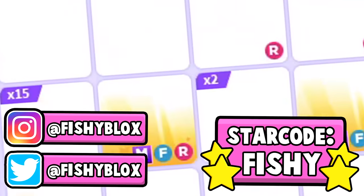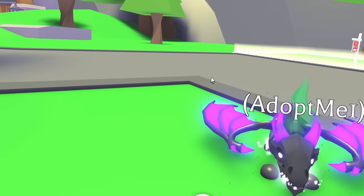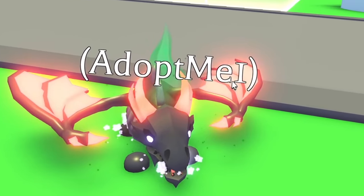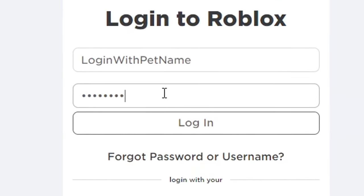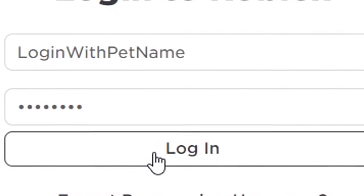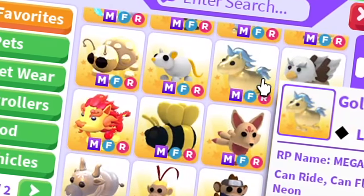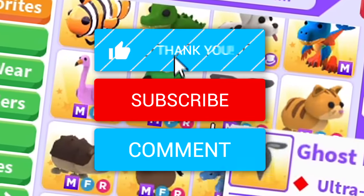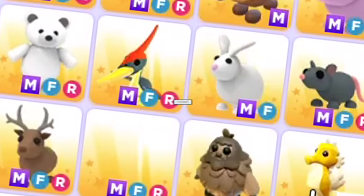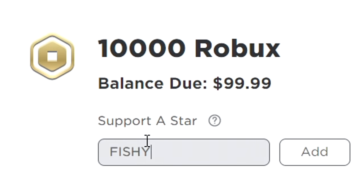This right here are all the pets I own in Adopt Me, and the name of this pet is a password to the account with all those pets. The first person to log in using that password gets to keep all those pets. But before that, if you guys want your own mega neon pet in Adopt Me, leave a like on the video, hit the subscribe button, and comment down your Roblox username.